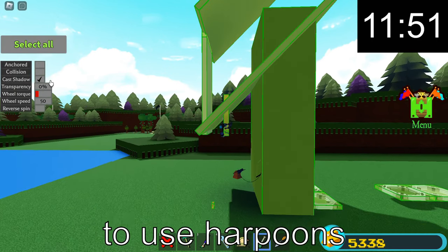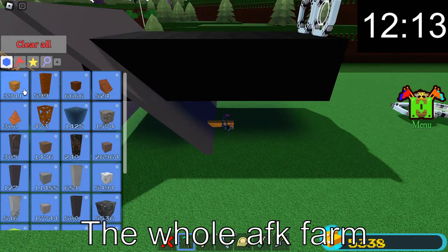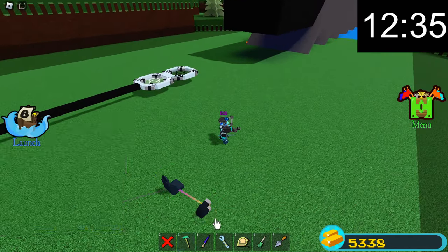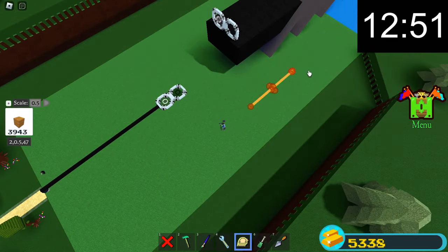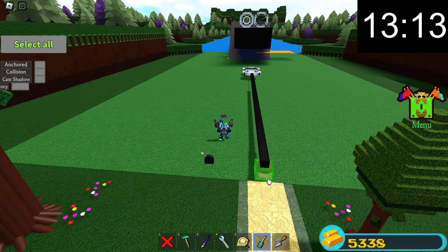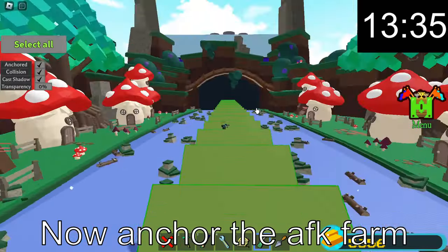You don't need to use harpoons — just my server is glitchy. The whole AFK farm must be unanchored. I'll use magnet for conveyor glitch. Set the parameters of the wheel. It works well. Now anchor the AFK farm.